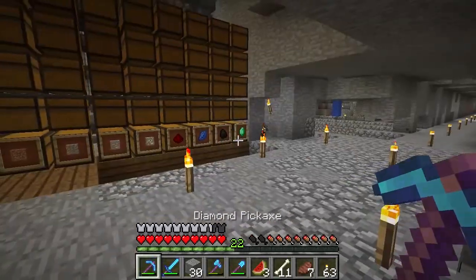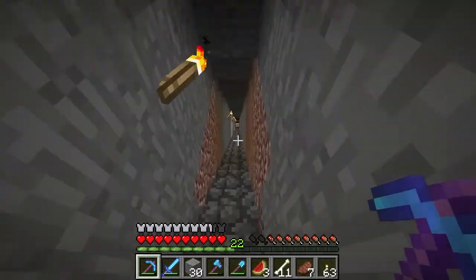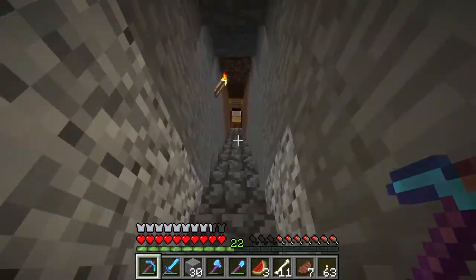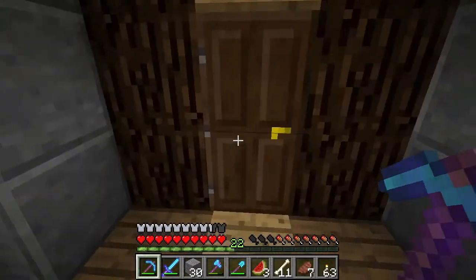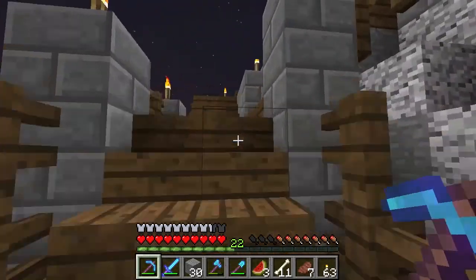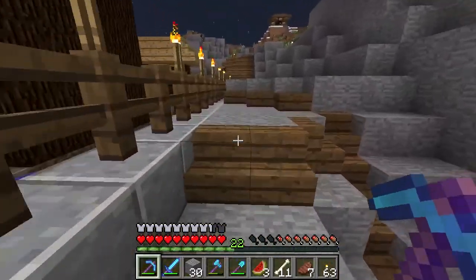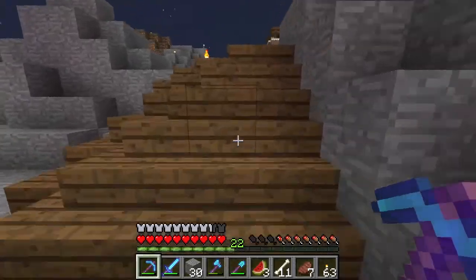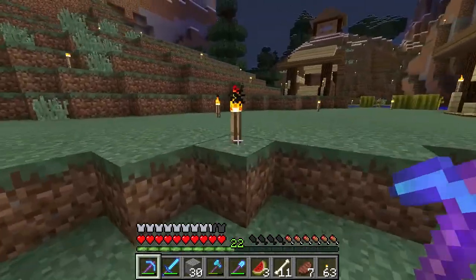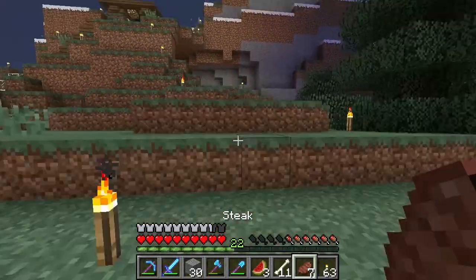Right now we will be starting — I think I need some melon and pumpkin farms. So I will just go to the main farming area to show you everything I've done so far, and we will be starting to build the farms I have in mind.